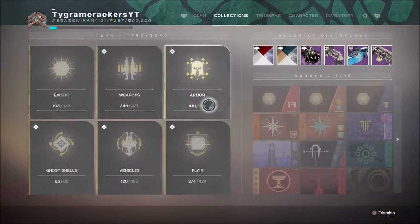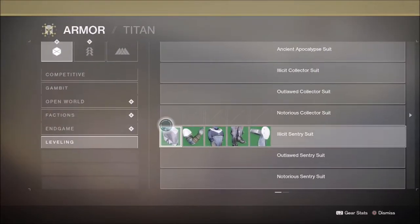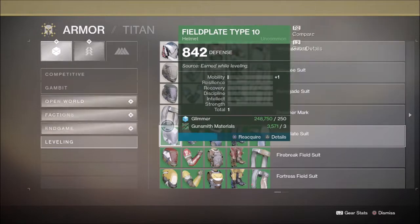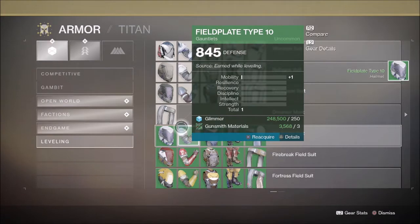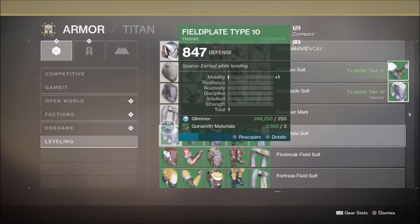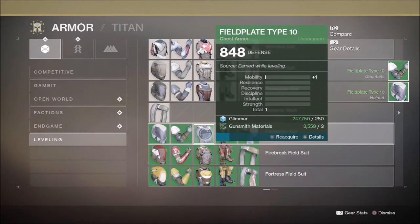The first thing we have to do to make sure this works is make sure that we have a 900 power guardian. We need at least one guardian to be 900 power. You can actually reach 900 power really easily by just completing the Shadowkeep campaign and also running a few strikes after the campaign to reach the 900 soft cap. It's a really easy soft cap to reach and it only takes around 4-5 hours to do.